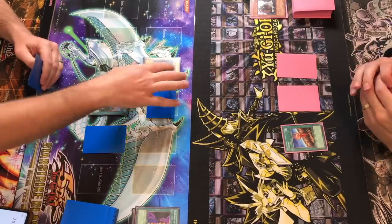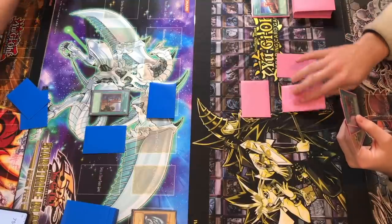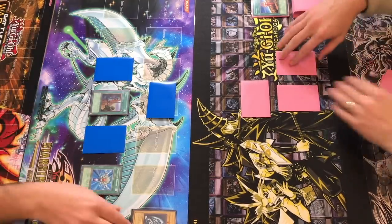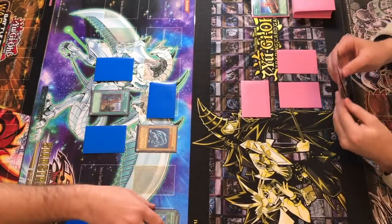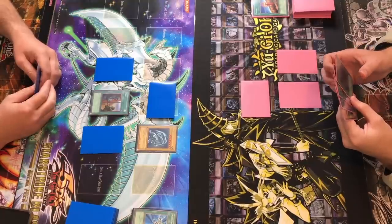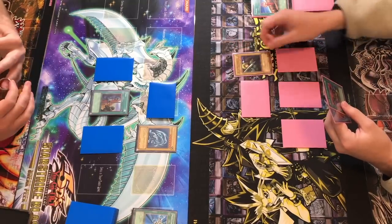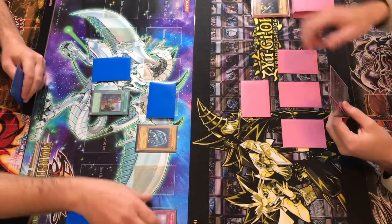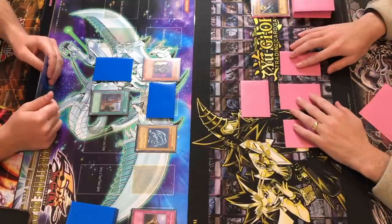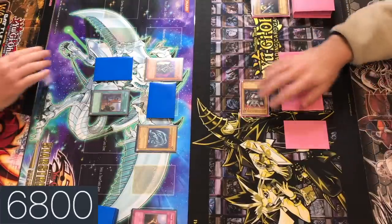Did you top deck that? Yep. I'll set that card — go ahead. Activate Monster Reborn! Put the Blue Eyes White Dragon! And I end my turn. I don't want to pay 500 yet. Set, I'm going to summon. Going to summon Gear Freed. Attack with Gear Freed — take 700. It's your turn.